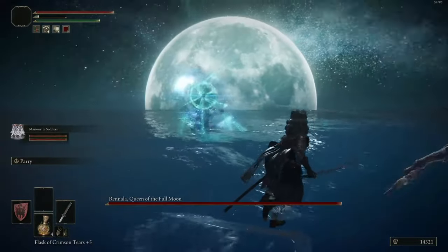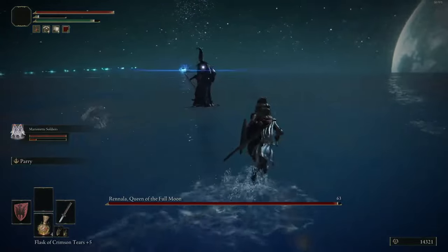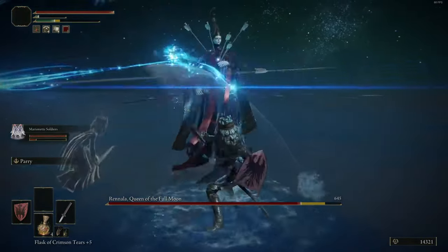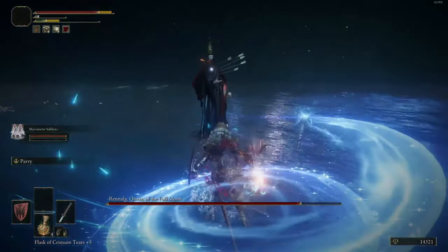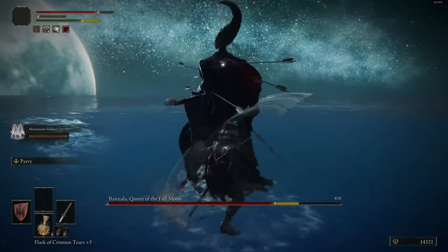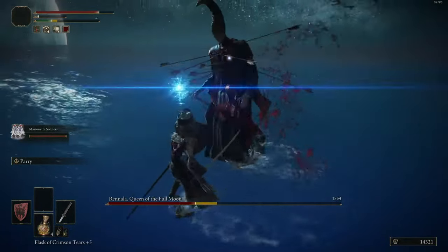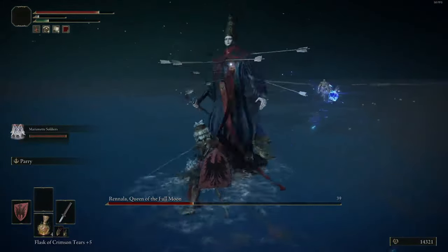The second phase does get a little more tricky. She teleports to a moonlit plane and starts unleashing some massive spells. Lucky for us though, she flinches very easily. So what we're going to do is summon our marionette archers. They shoot very quickly and will keep her in a state of near constant stagger. You should have picked up the marionette archers earlier in the dungeon. If anyone missed them, I can always do another video on their location — just let me know.